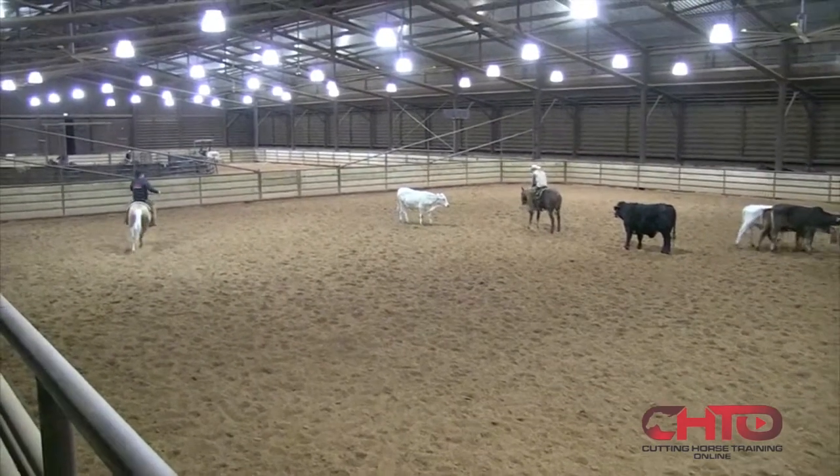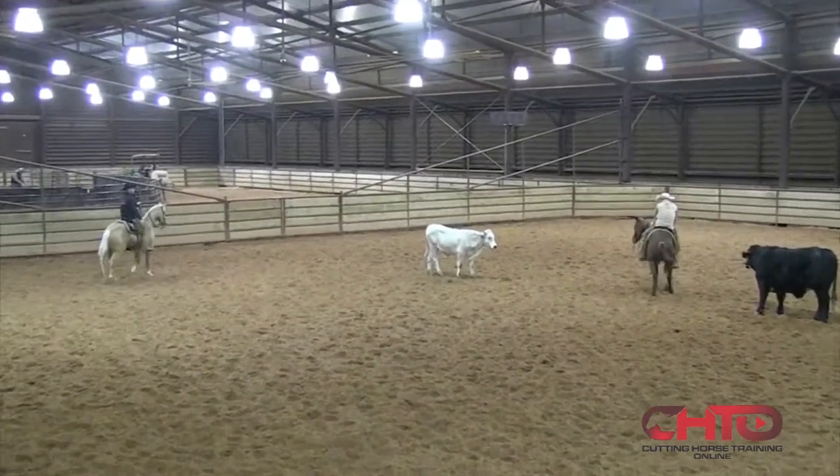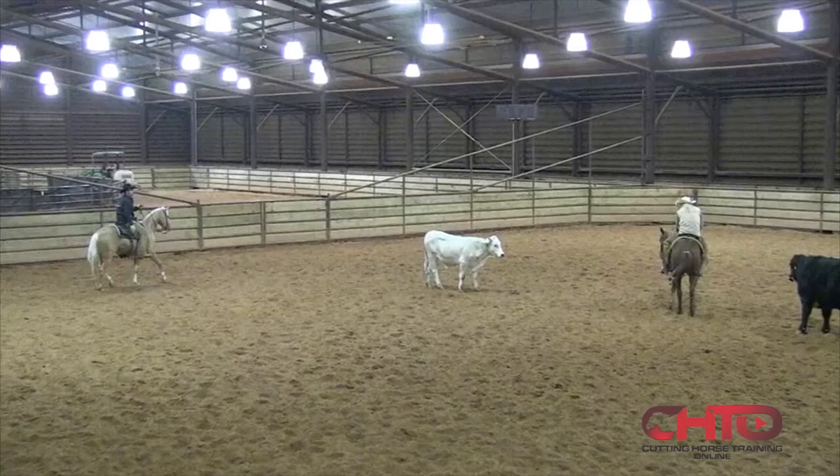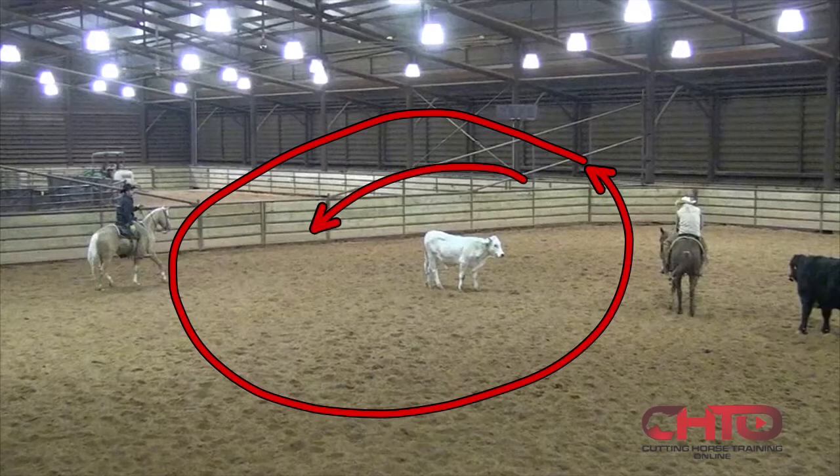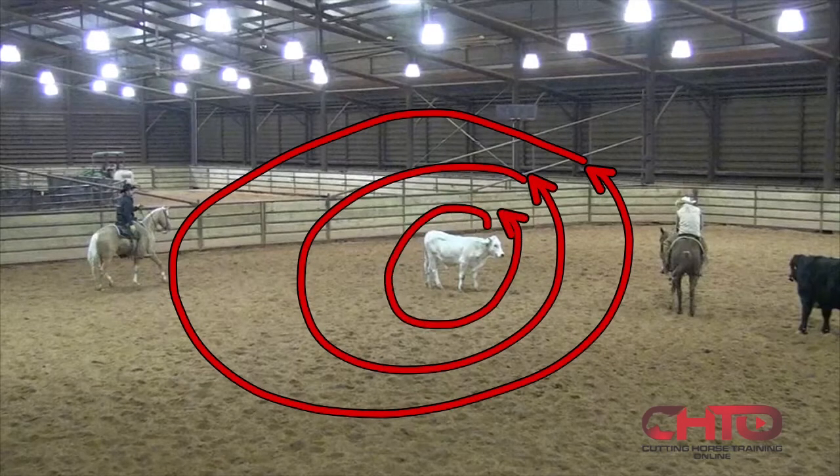What I mean by bubble is where is that point that I can push that cow from? Is this cow a sensitive cow? Is the bubble out here, or is it in here? Can I walk to this spot before the cow moves, or do I have to walk much closer to make that cow move? I've got to work out straight away how sensitive is this cow.